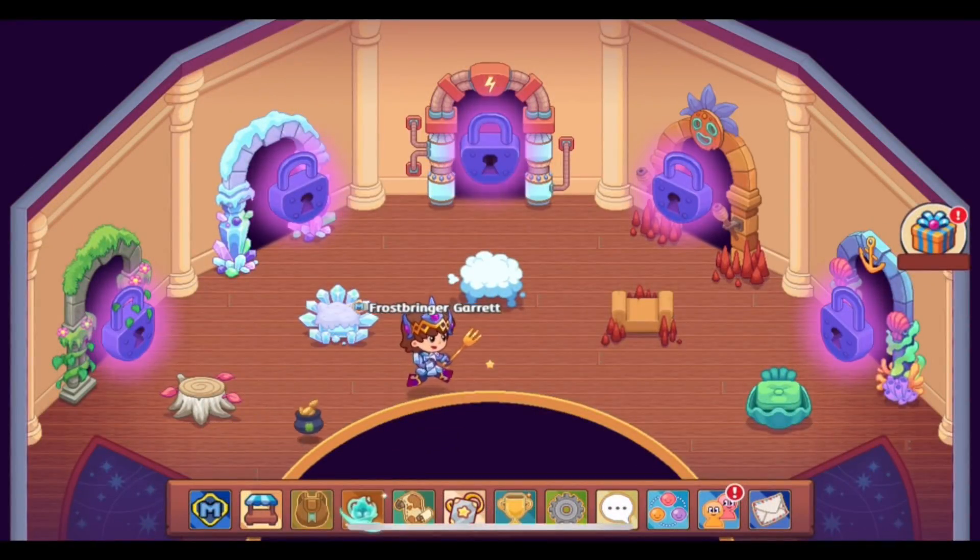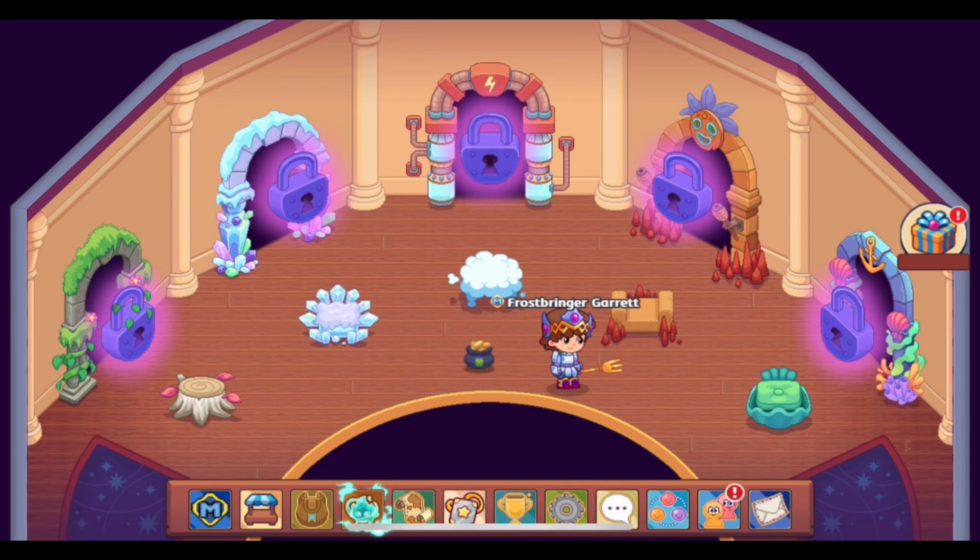Let's talk about the academy elemental towers in Prodigy. I am at the top of the academy, facing the five locked doors of the five academy elemental towers. In this video I'm going to share my predictions on how I think Prodigy will use the elemental towers in the next section of the game, but first I'm going to give a rundown of the previous iteration of the elemental towers.